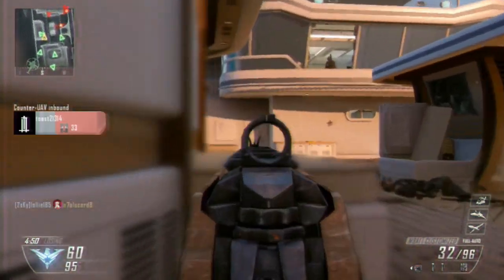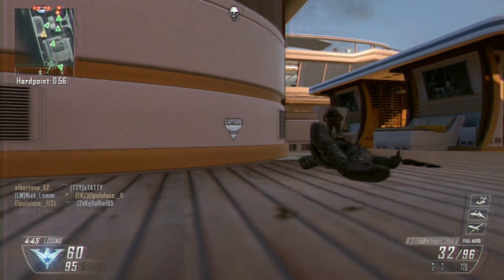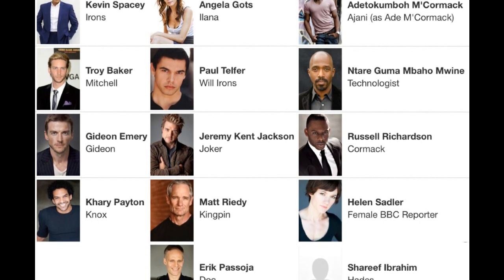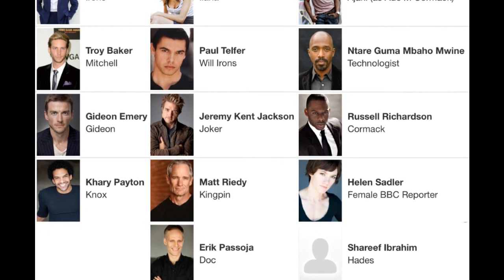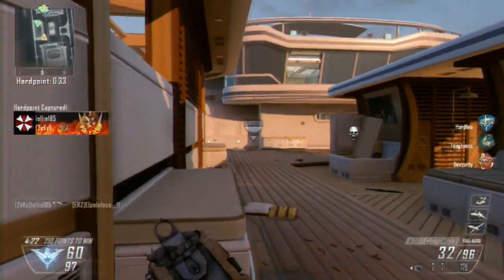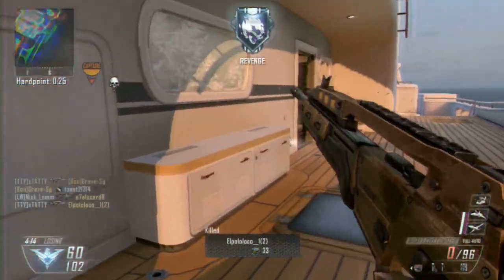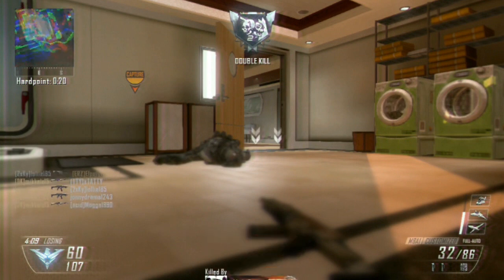We've also got a leaked cast list which was leaked just a couple of days ago, so you can make what you want of that. It's not massively insightful, but it's just some more information about the next Call of Duty. You can note that Troy Baker is on there, which is another big name for this year's Call of Duty along with Kevin Spacey of course. Those two are going to be some of the main characters in the game.